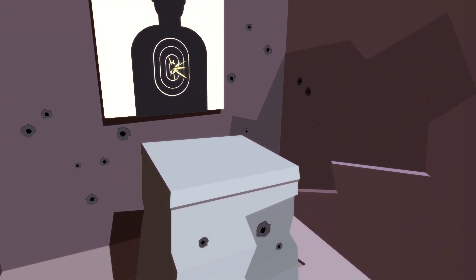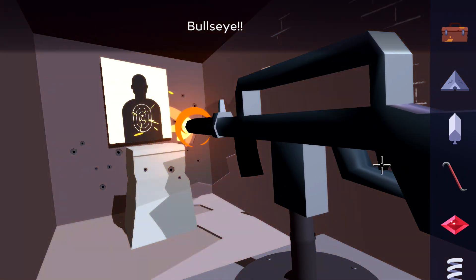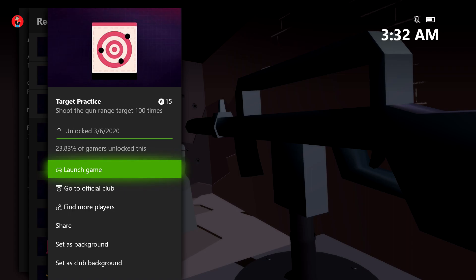Just keep your finger on the trigger and keep mashing the A button, and once you land your bullseye, you should be good for your achievement. There's our bullseye, which means we've shot 100, and there is our achievement. It's going to be for 15 Gamer Score, and that's all there is to it.